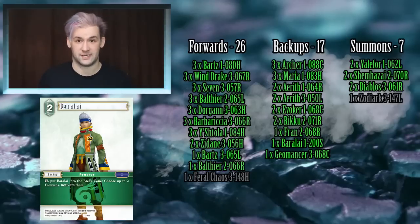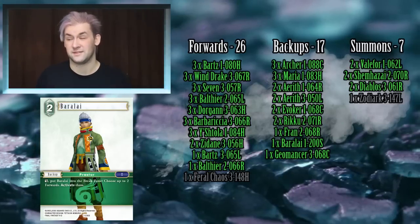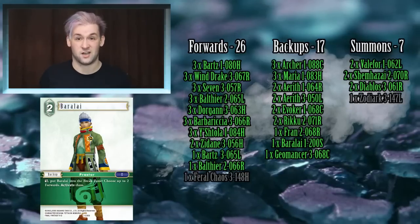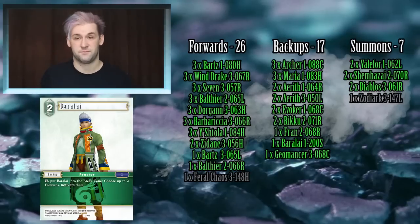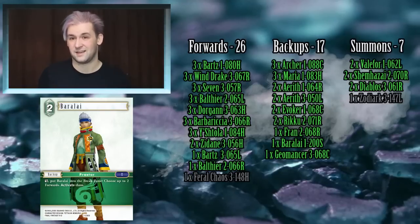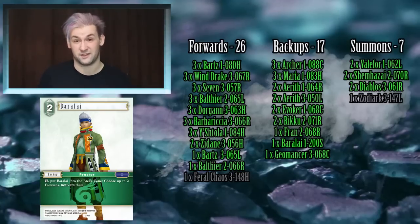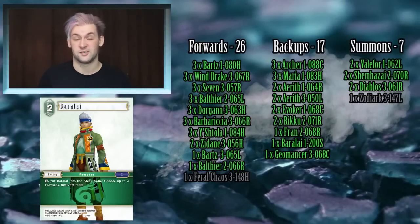One copy of Baralai — primarily to benefit Balthier and Ishtola, but it's also very useful if your opponent is attacking and you need a counter. This deck actually rinses ice decks in testing: all their dulling and freezing effects are nullified because you can get Bartz or Riku EX bursts — there aren't many EX bursts in the deck but those are very useful in that matchup — and you just make sure you can't really be affected by dull and freeze.